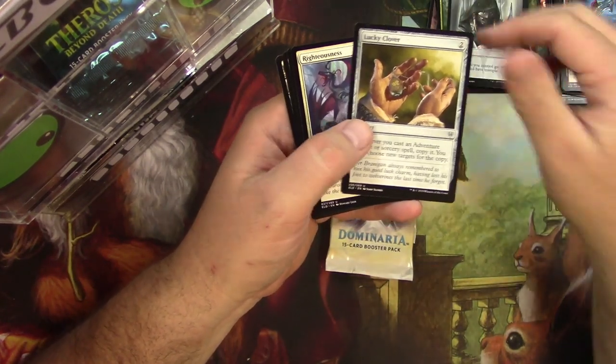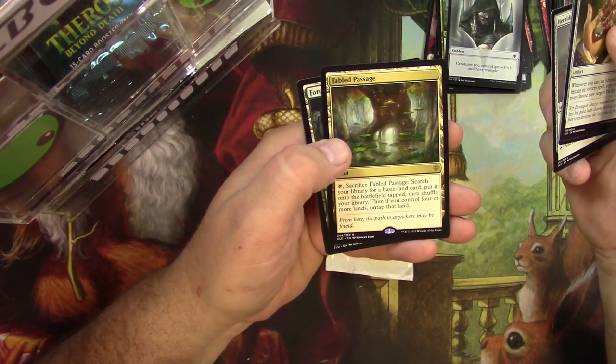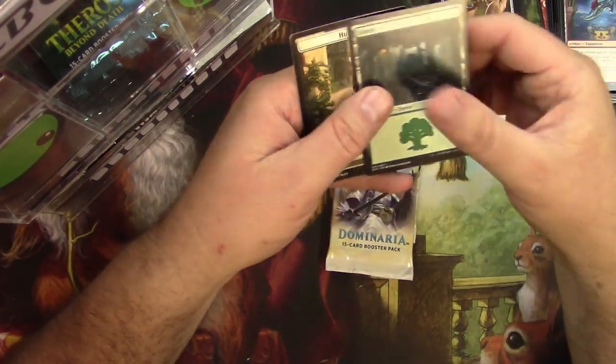Lucky Clover, Righteousness, Heraldic Banner, and a Fabled Passage. I think this is the best rare out of Eldraine right now — it's gonna probably never go out of style.